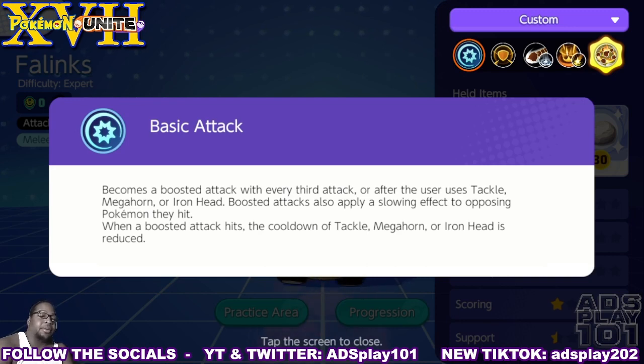His basic attacks: for every third attack after he uses Tackle, Megahorn, or Iron Head, boosted attacks also apply a slowing effect to the Pokemon they hit. When a boosted attack hits, the cooldown on Tackle, Megahorn, or Iron Head is reduced.